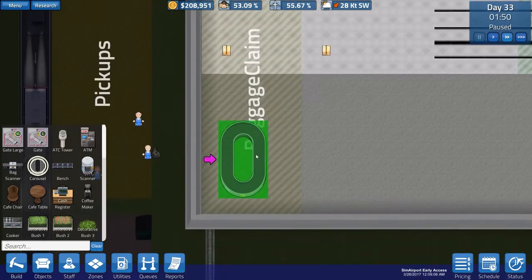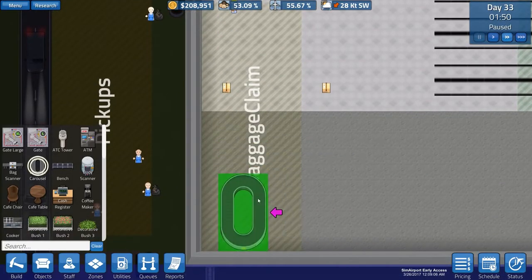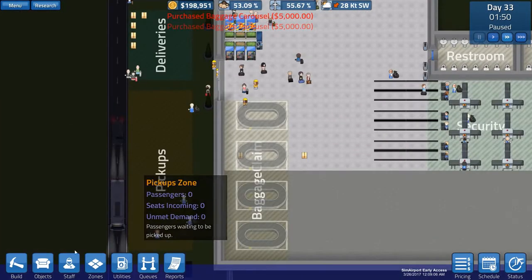Maybe this is the better way — one, two, three, and then double stack it so we have six baggage carousels. Actually, we just don't need to. Three is fine.